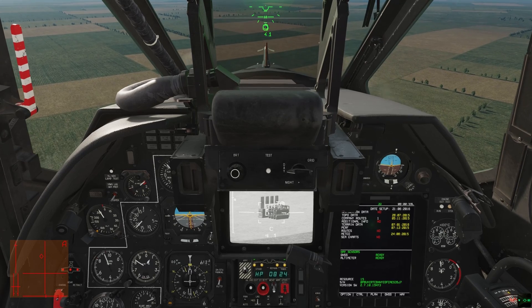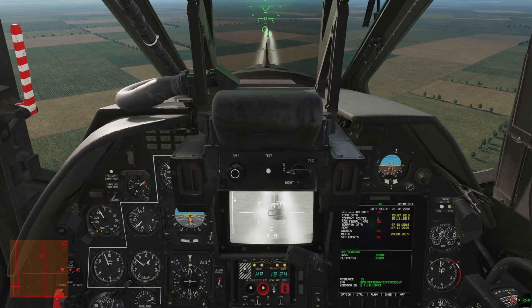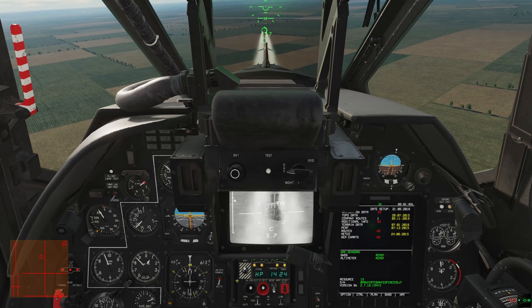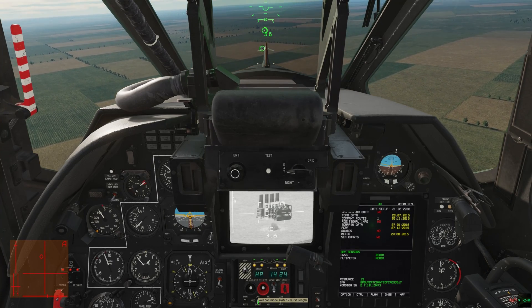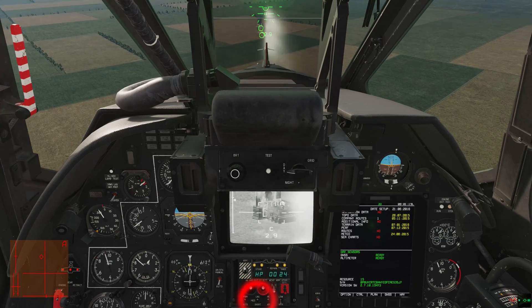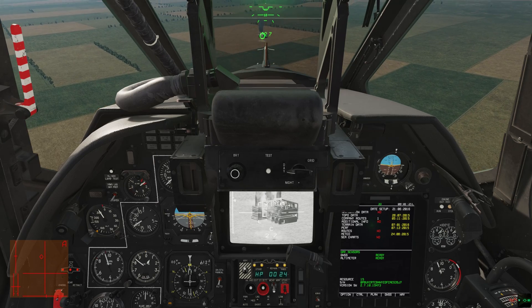If you fire unguided weapons with the release weapons trigger, it will fire from all selected weapons, releasing the same length of burst from all of them as you hold the trigger, depending on the burst length setting. Burst length is mostly appropriate for rockets.